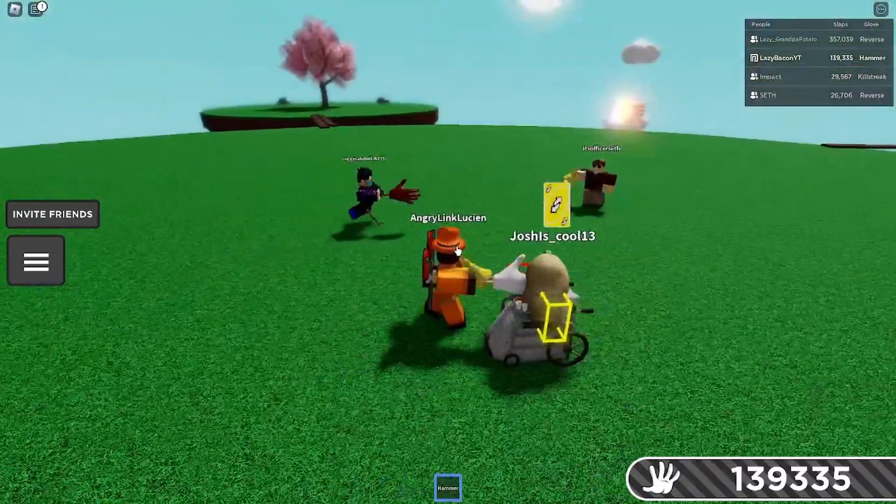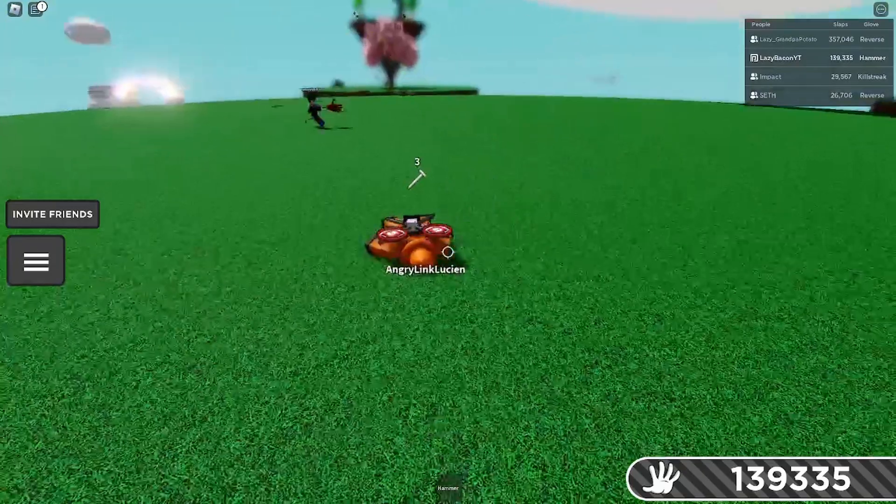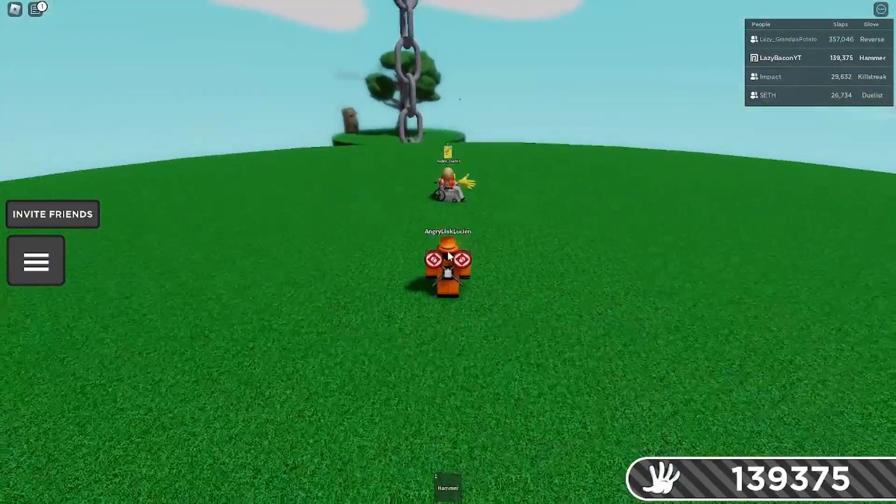So if I hit him while he's in the ability, I get the hammer. And then when the hammer hits me, it also—